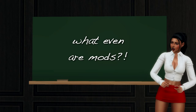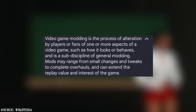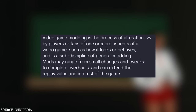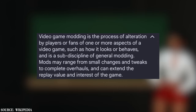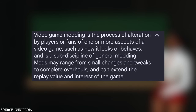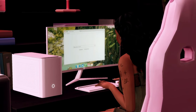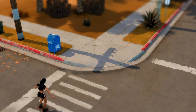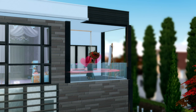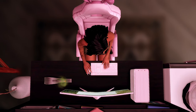For those of you who are new to The Sims 4, you might be wondering: what even are mods? By definition, video game modding is a process of alteration by players or fans of one or more aspects of a video game, such as how it looks or behaves. Mods may range from small changes and tweaks to complete overhauls, and can extend the replay value of the game. In plain English, mods add more to your game. Since The Sims 4 is a life simulation game, mods can make your game more realistic — and I love realism in my game.